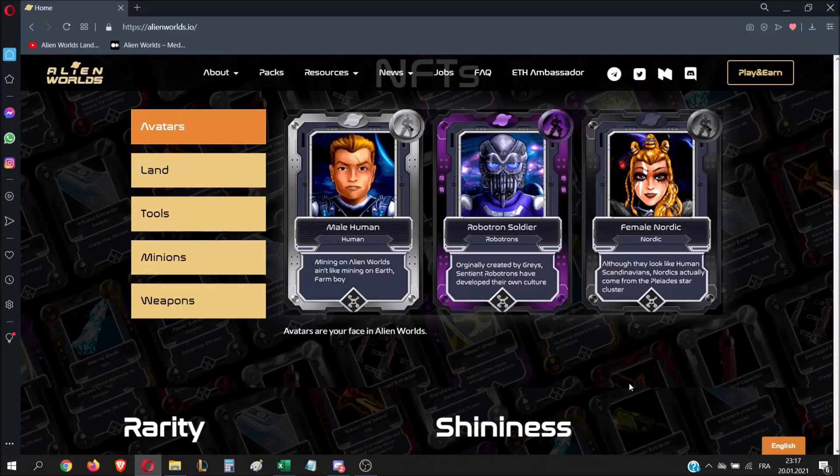Hello everyone and welcome to a new tutorial. Today we are going to talk about shininess. Shininess is a feature that will come in five days on the 25th January, so I think it's useful to know how it works and how it can benefit you.